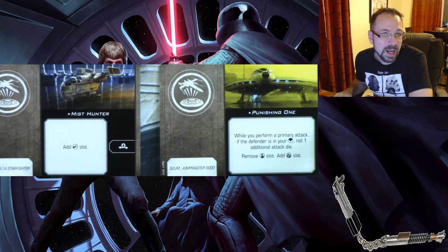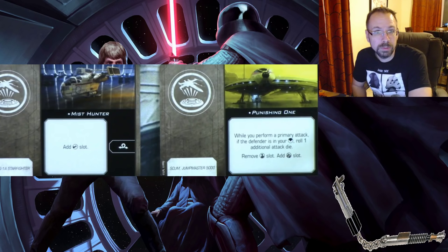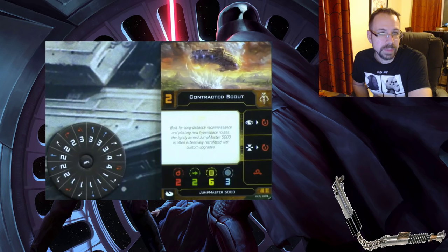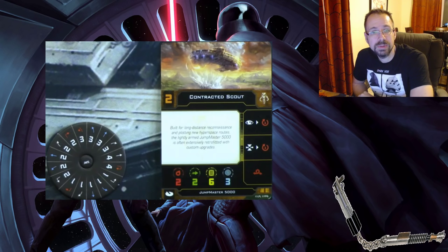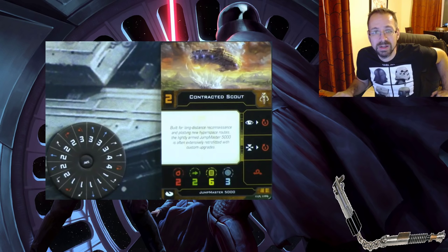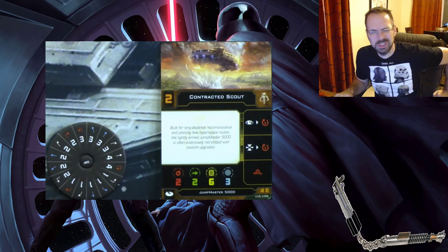Mist Hunter is no longer limited to one specific cannon — you can now add any cannon you want, which should help it. The Contracted Scout still has the asymmetrical dial and a unidirectional turret, which is a bit of a nerf since you can't shoot anywhere you want. But it does have linked actions — barrel roll (red), and you can link focus or target lock into adjusting your mobile firing arc. The torpedo slot is still there, and if it becomes too strong they can increase cost, though they said they weren't planning to remove the torpedo upgrade.